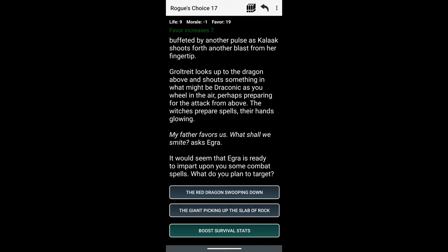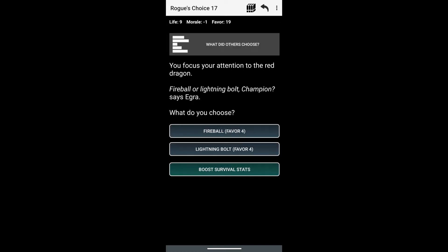This was not the best choice I made last time. I did pick up a decent choice and got 1 morale, but the best way is to spend 4 favor and get 3 morale. We are going to go down that path, which is to choose the red dragon instead of the giant that picked up a slab of stone. So we are going to go with the red dragon.